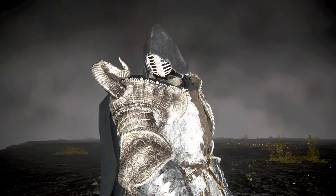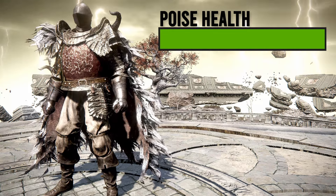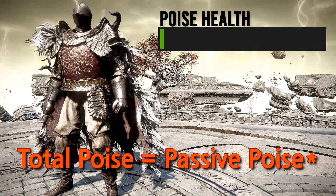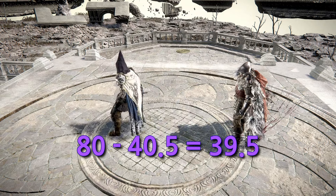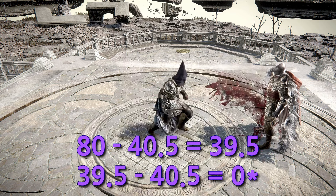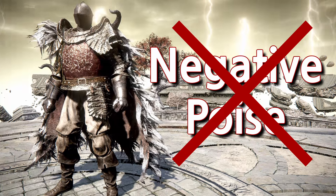Before we proceed, let's quickly cover poise health so everyone is up to speed. Think of poise as an invisible health bar. You always start out at 100% poise health, and that is chipped away when you receive an attack or a phantom hit. If you stand still and perform no actions, your total poise health is determined by how much passive poise you have. Let's say you have 80 poise — then an attack like a dagger one-handed R1, which does 40.5 poise damage, is not enough to stagger you. It'll take 2 of those hits to deplete your poise completely. As a side note, there isn't any negative poise — the moment you hit 0, it resets back to full.